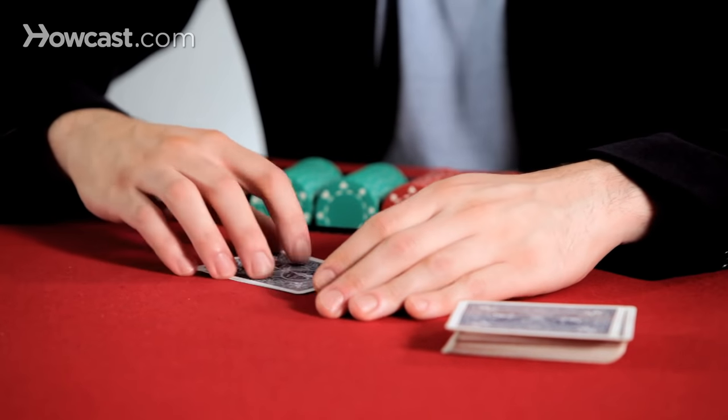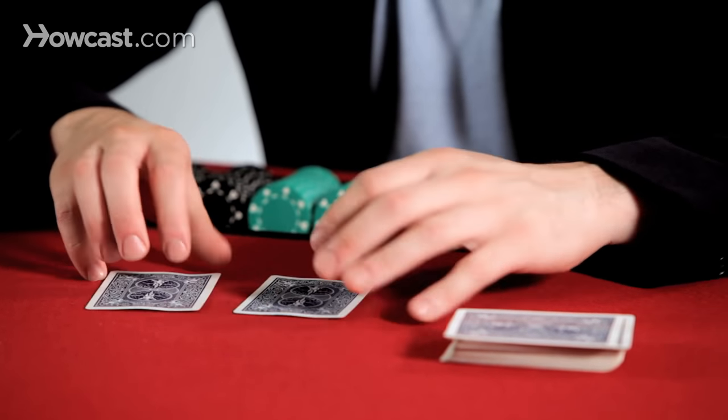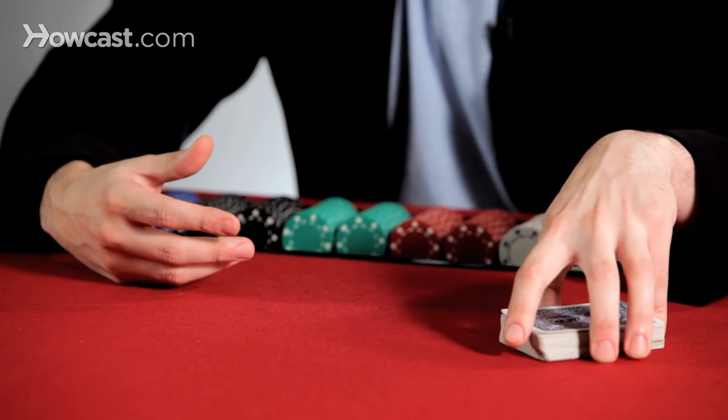Hold'em is a game where each player starts with two down cards. However, before they even deal, there are two players that are forced to put out bets, known as the blinds. There's typically a small blind and a big blind, and these are forced bets that players have to put out before the hand is even dealt. Each hand, the blinds move from player to player around the table so that it's fair. After the blinds are posted, which means the blinds have been put up and are out in front of the players, the hand begins.